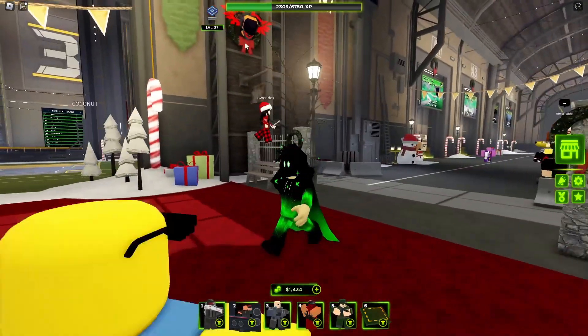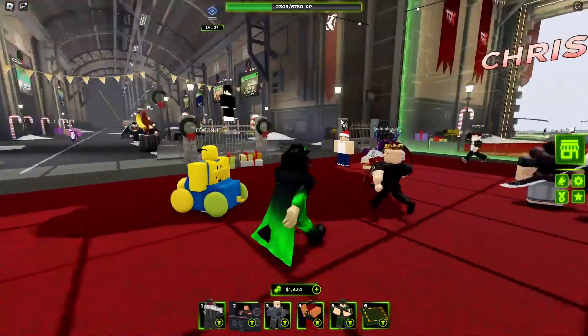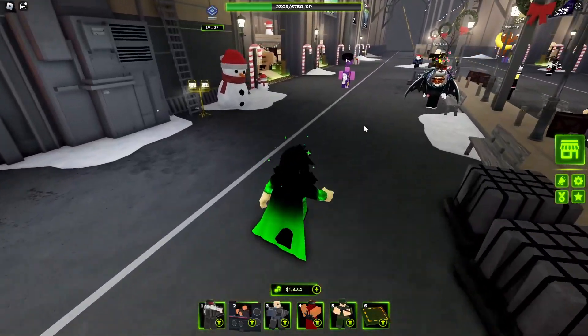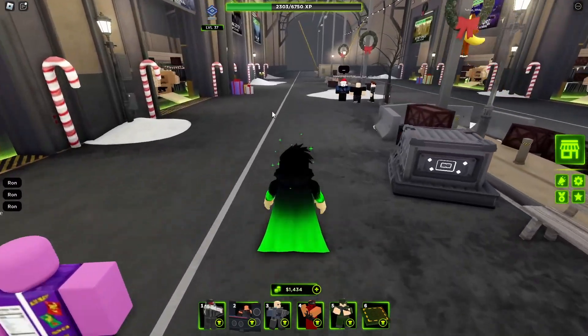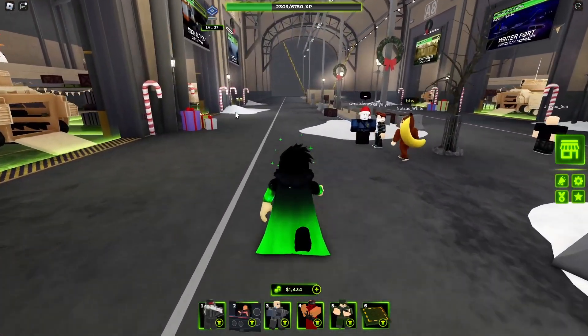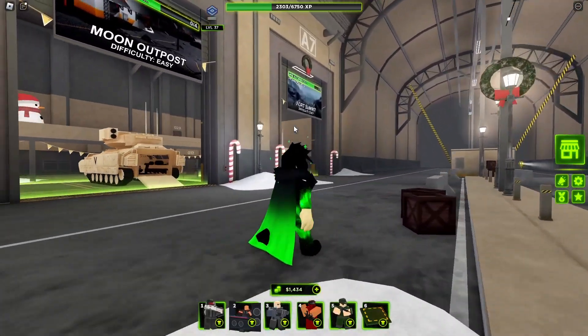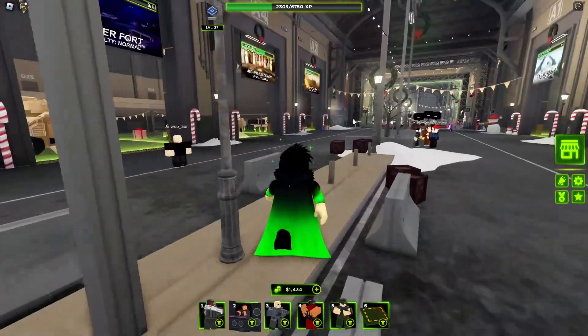We have the presents here, all the Merry Christmas stuff — Christmas decorations everywhere. As we walk around here, the snowmen are here, lots of snow, candy canes, you name it. And I think there's a few new maps like Fort Summit. I heard that's a new map and all that stuff.